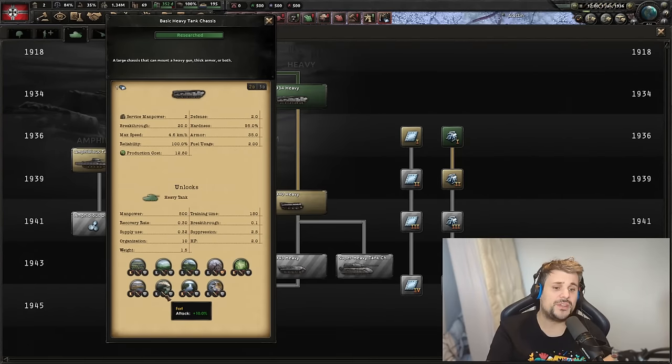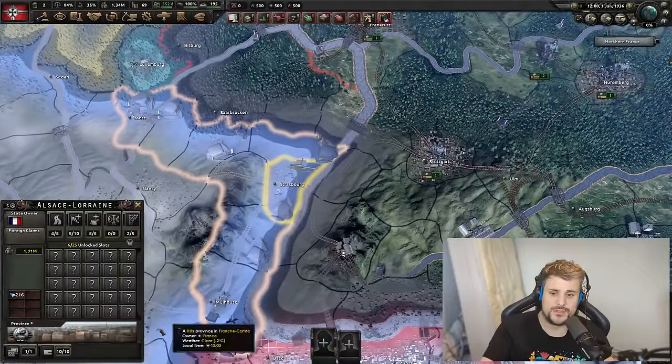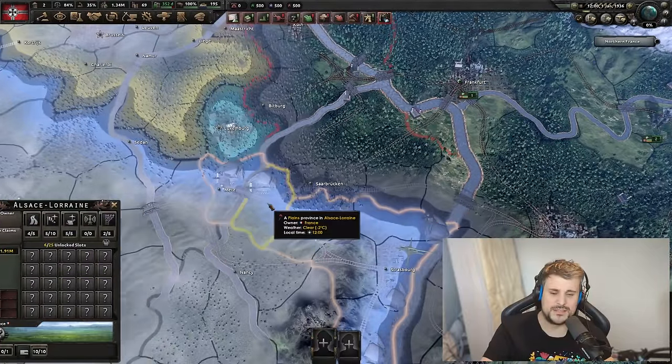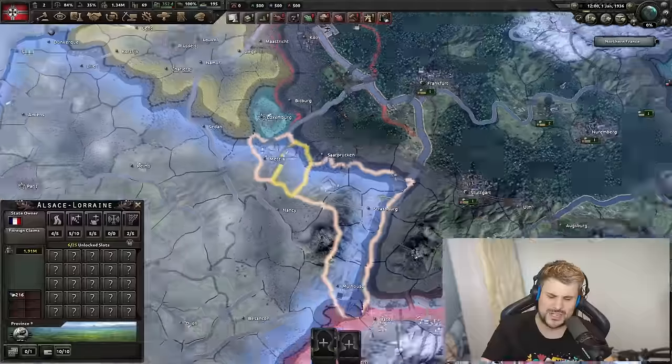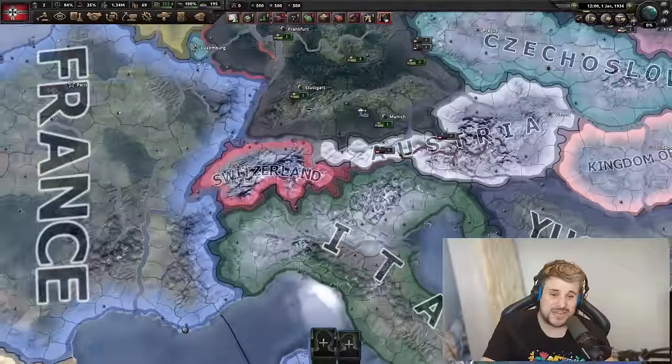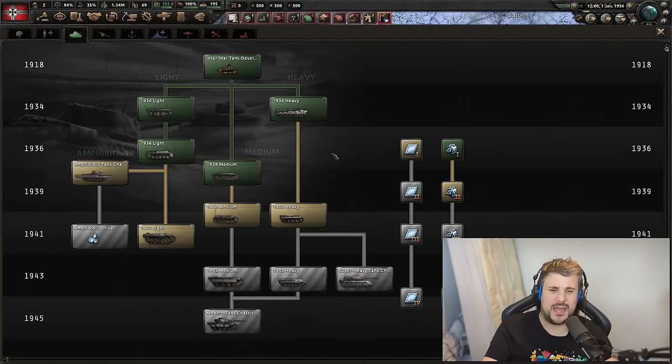One final terrain note: heavy tanks get an attack bonus when attacking into forts — a 10% bonus. However, that's quite small, and most forts are built in difficult terrain like Alsace-Lorraine, which features urban areas, mountains, and hills. So even with the fort bonus, you're still suffering around 110% total attack penalty against a level 10 fort in difficult terrain. In flatlands like Ukraine, though, the full 10% fort bonus applies on top of the heavy's already great stats, making heavies excellent against forts in plains.